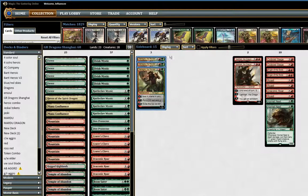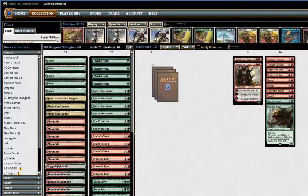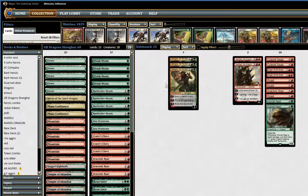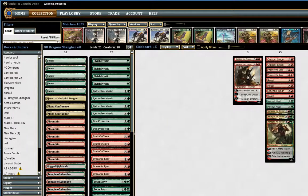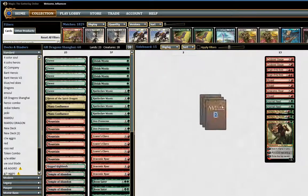3 Xenagos Planeswalker comes in against control and maybe very attrition-y matchups where I want to diversify my threats between Planeswalkers and creatures. Same kind of thing with Sarkhan — I just want to diversify, or if I need another removal spell but also want something to stick around, that's where Sarkhan comes in and shines.